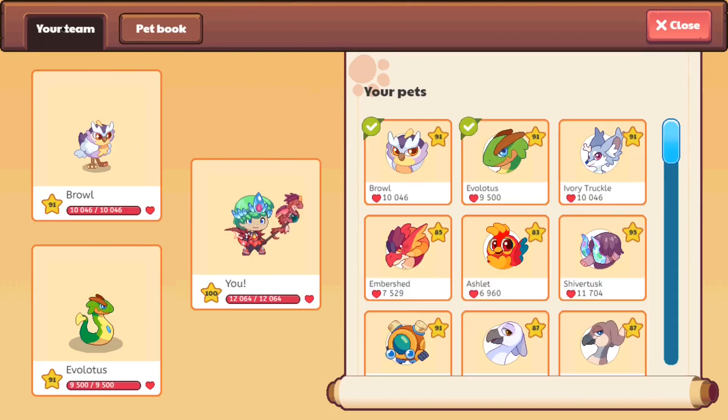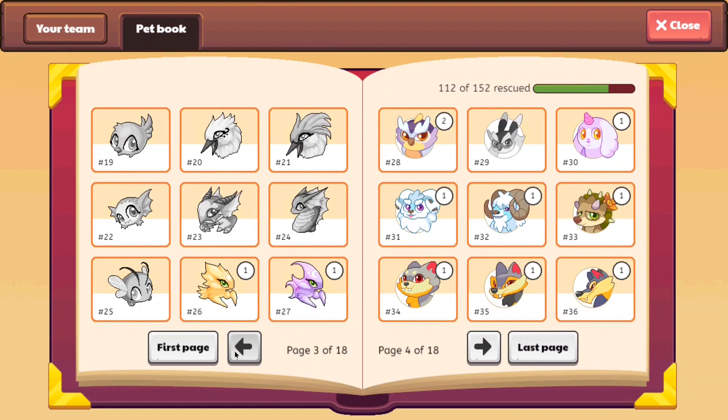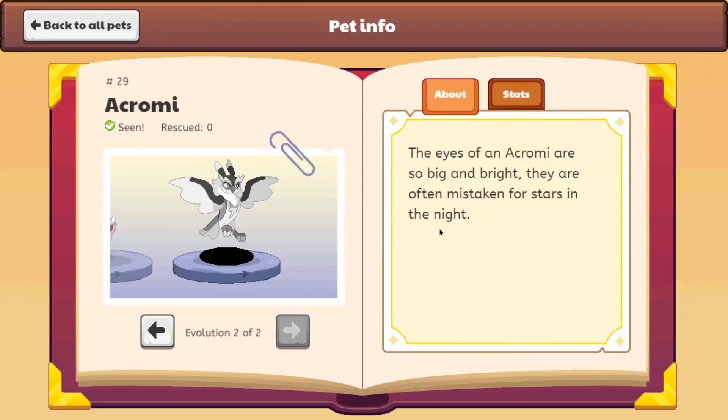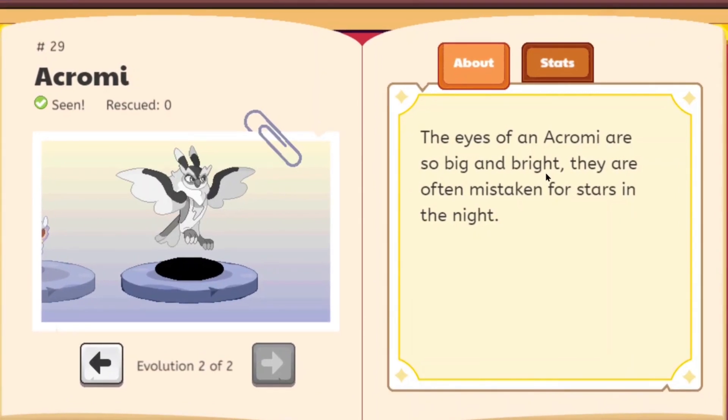So basically in order to do this, what you guys have to do is catch a Browl, and once you have it, all you gotta do is level up the Browl once it's past level 24. Now let's see the description of the Acromie. The description says: 'The eyes of an Acromie are so bright and big that they're often mistaken as stars in the night.'